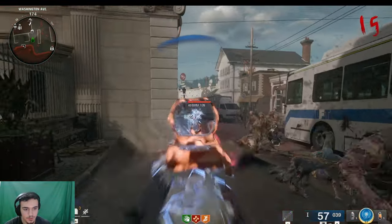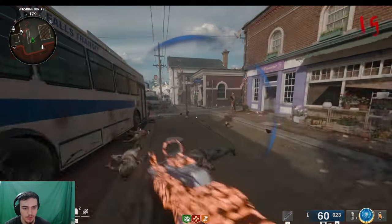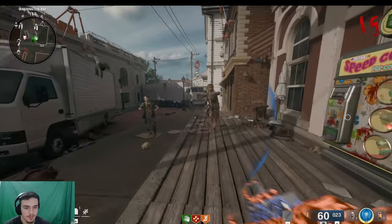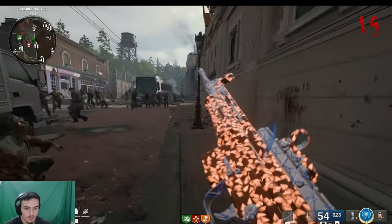When the Abomination opens its mouth to shoot at you, if you can memorize which mouth you shot at first, just shoot the other ones to maximize damage. I kind of want to avoid him right now because he's right on top of me.